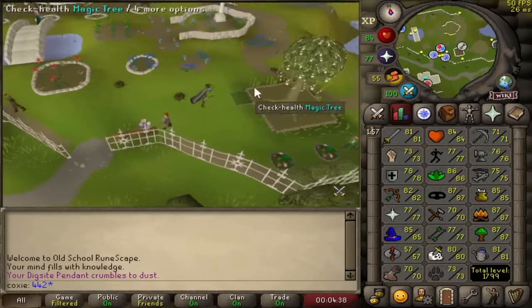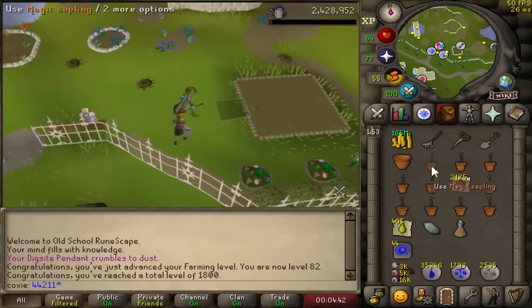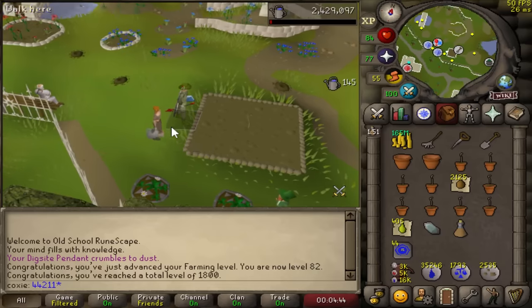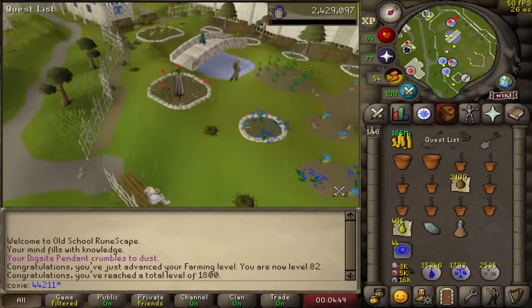Good morning, it is a new day. Last night we got our quest point cape. I've been doing two farm runs a day, morning farm run and night farm run. These are just regular trees and fruit trees, but 82 farming, 1800 total - two nice levels.